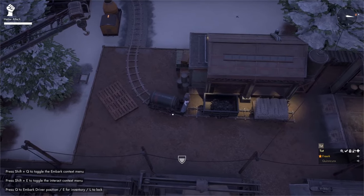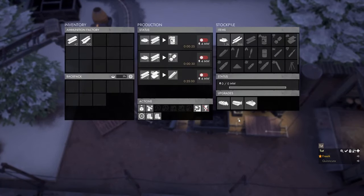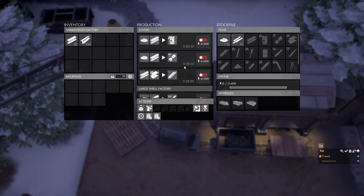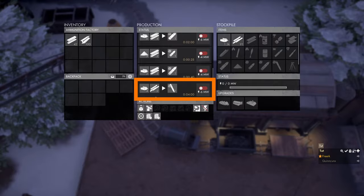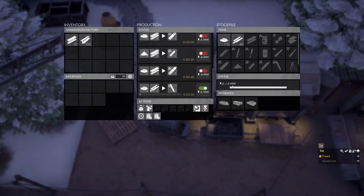Hop into the small gauge locomotive and press E to open the ammunition factory. In the bottom left, select the line runner, right-click on the processed construction materials, and choose 'submit all to stockpile.' Hop out, press E to open the factory again, and click the large shell factory icon to start the upgrade. Once the model changes, scroll down in the production panel to find the large shell factory recipes. Torpedoes are made with four heavy explosive materials and two processed construction materials, requiring six megawatts of power. Left-click the button behind the torpedo recipe to start production — the status panel confirms the recipe is being executed.